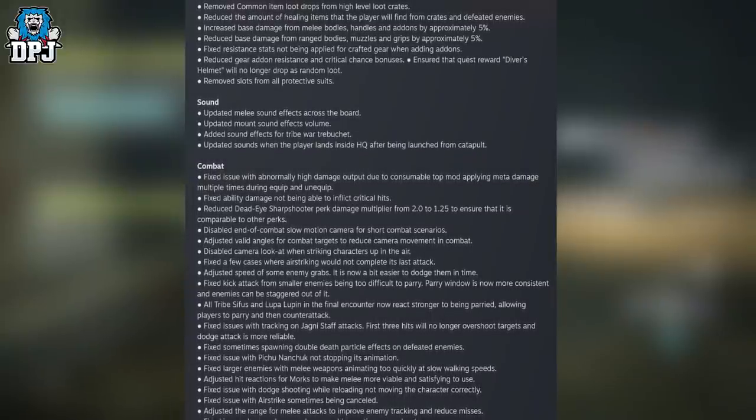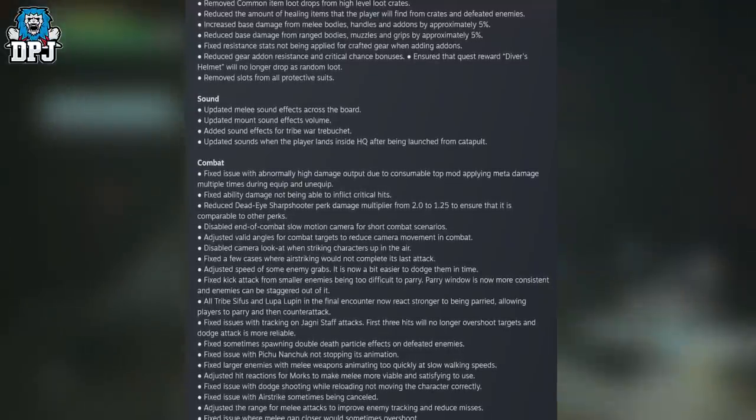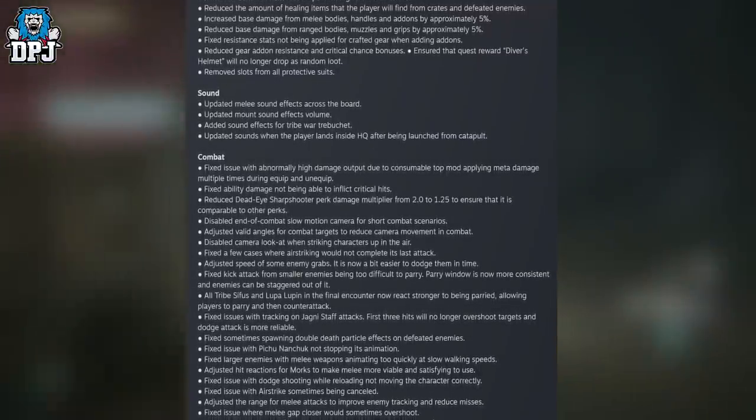Removed slots from all protective suits. Sound updates: updated melee sound effects across the board; updated NPC sound effects volume; added sound effects for the Tribe War trebuchet; updated sounds when the player lands inside HQ after being launched from the catapult.